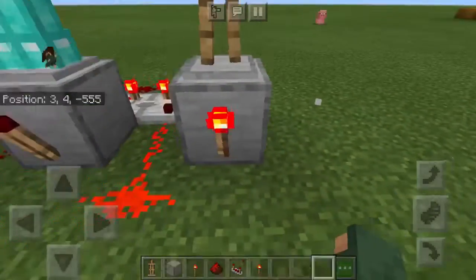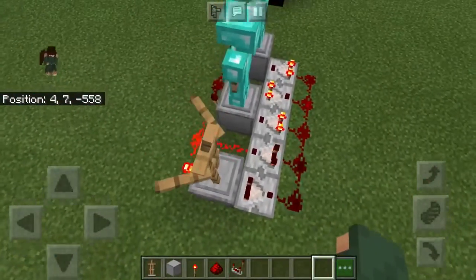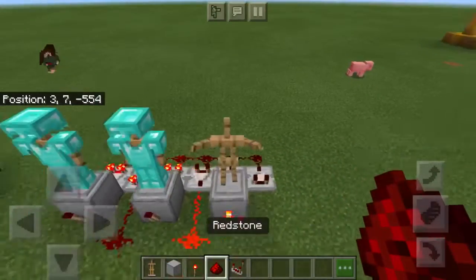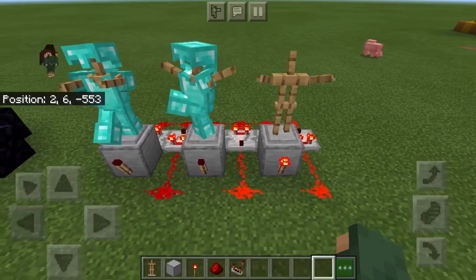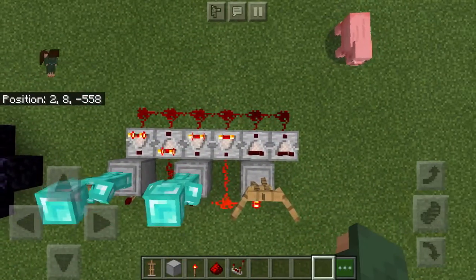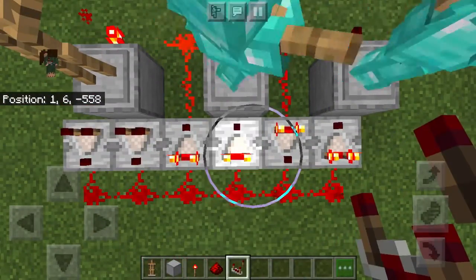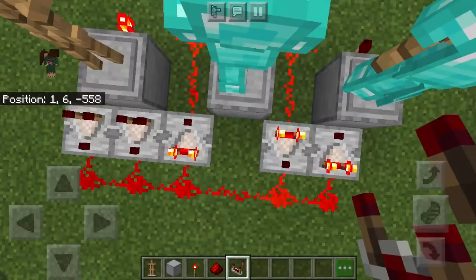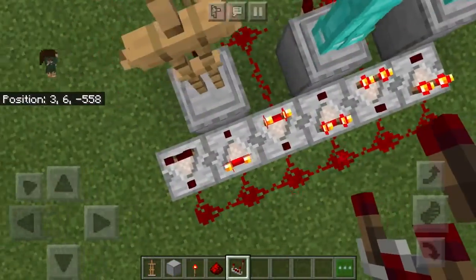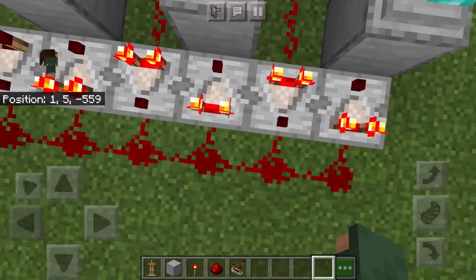Dancing armor stands are not useful but they are very cool, and they're actually synchronized with Pig Step — so that's fun if you have the Nether Update. You should by now — it really matches with the Pig Step song. I see what's going on — I messed up because they need to be a pattern: bar down, bar up, bar down, bar up, bar down, bar up.